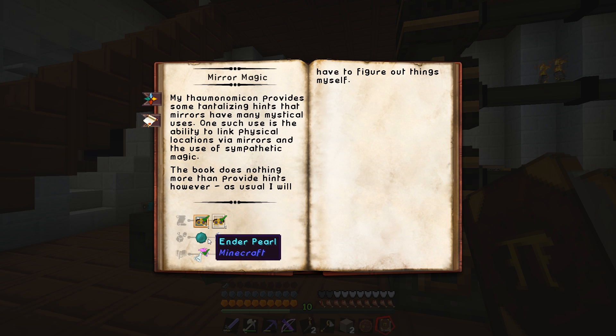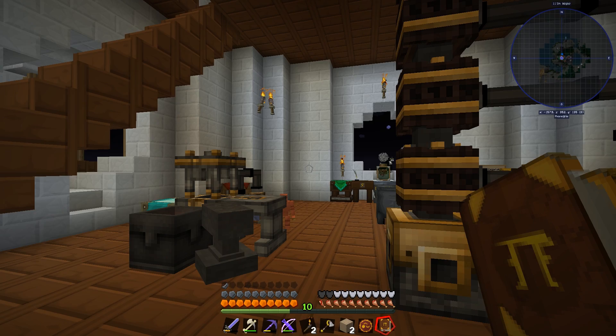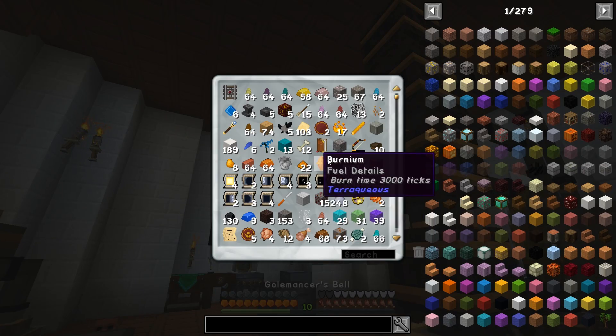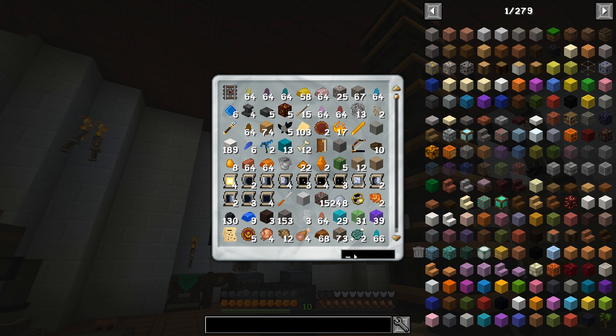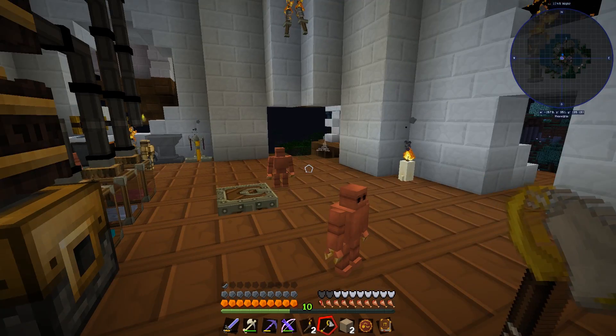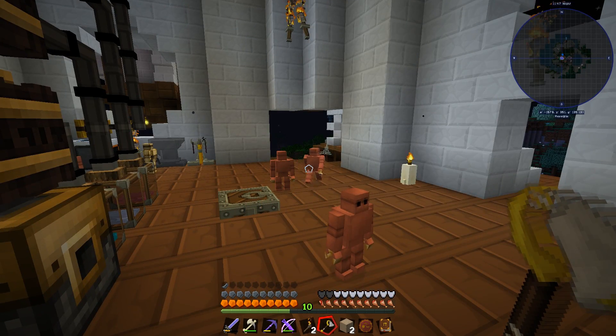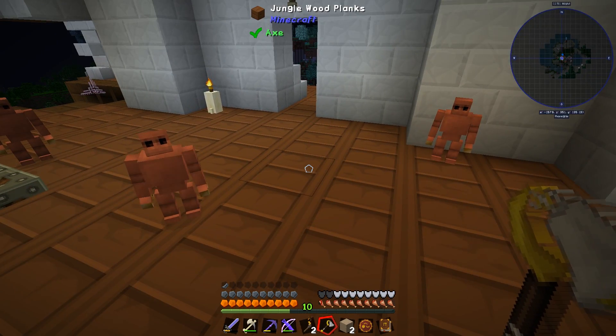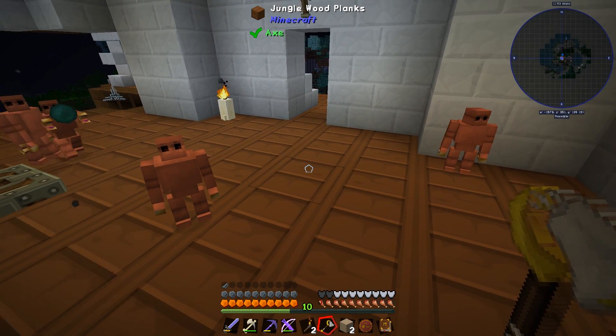So we need some mirrored glass and an ender pearl - we've got the rest of the things. Ender pearl we probably have. Let's just ask our little butlers. Got one? There we go, one ender pearl. Bring it to me. I heard your feedback, guys - apparently the reason they were dropping things on the ground is because I was pointing at the ground, and it takes it to the place you pointed at.